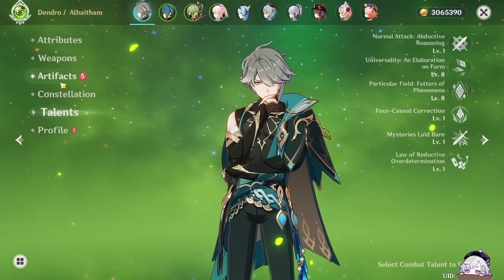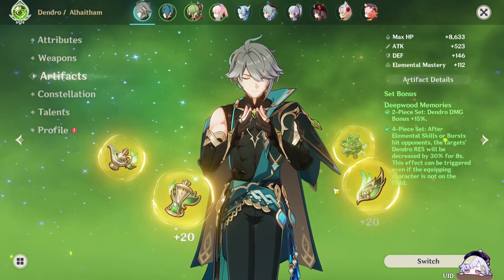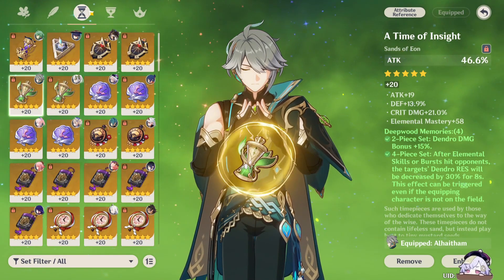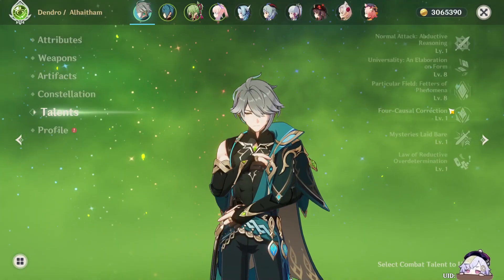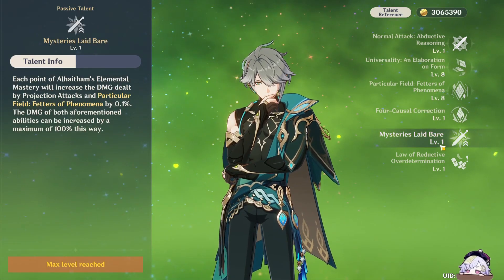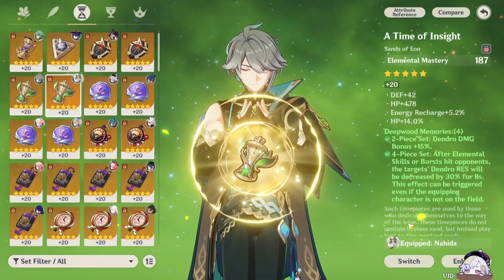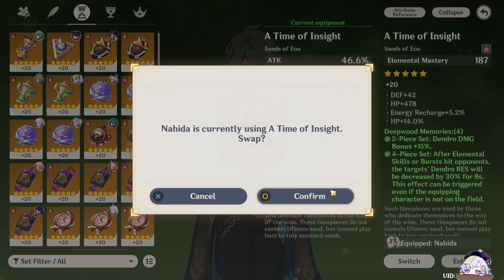Skip the weapons — we'll go for the weapons later. Artifact set. First, we're going to try out the dendro set. So for the flower, we got HP, bloom, attack. As for the sands, we're going to go for attack first. Although he's recommended to have a lot of EM — on second thought, we shall have elemental mastery instead. Although I'll be losing some crit damage, but we'll see how it goes.